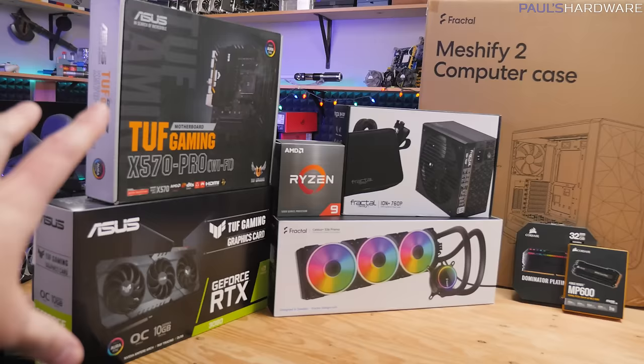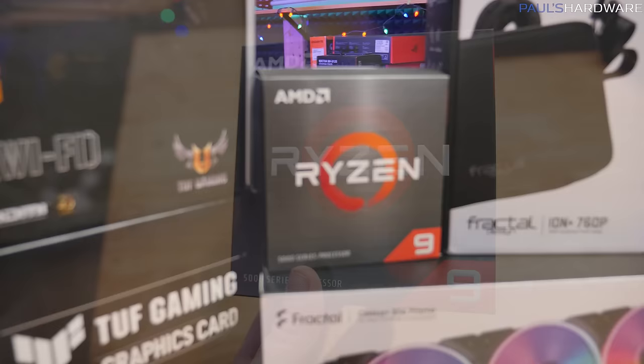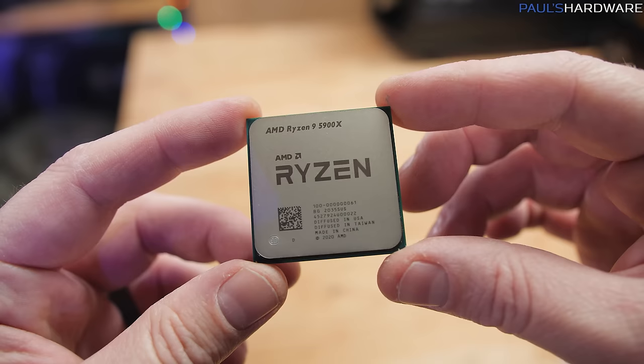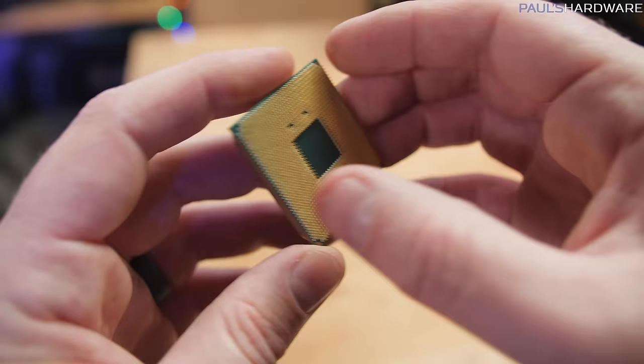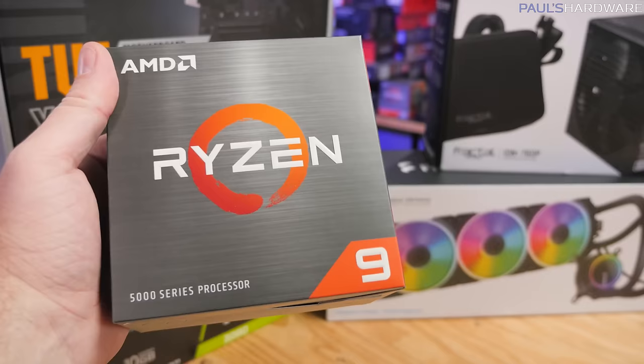For whoever might win this system in a giveaway, they won't care at all about retail prices. I'm still trying to confirm the CPU, because this is a Ryzen 9 5900X — my sample directly from AMD that I'm building with today. The intent is to use a 5900X in this system; however, I need to still have one available to me. So the worst case scenario is that I will swap in the 5800X for the purposes of the giveaway, since that's the one I've been using for comparative testing. The 5900X has 12 cores and 24 threads, making this kind of a no-compromises gaming PC.